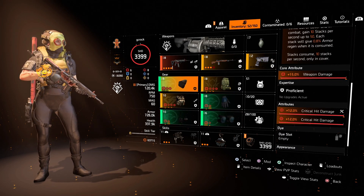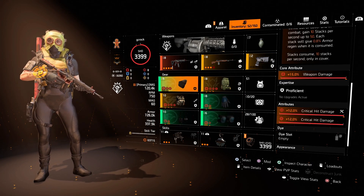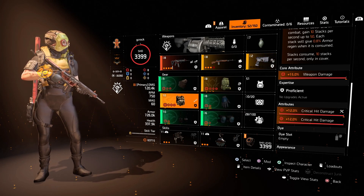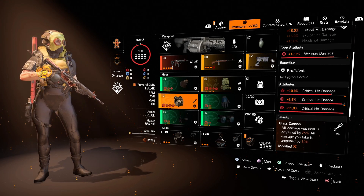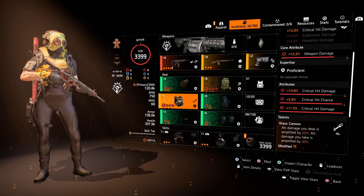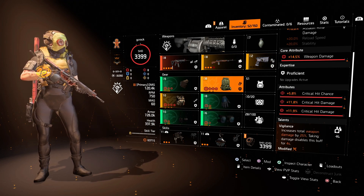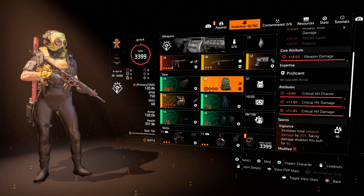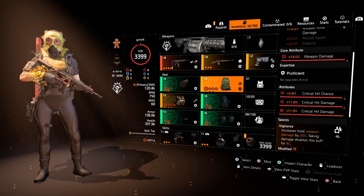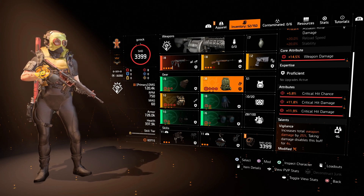The four pieces of Umbra Initiative are mask, gloves, knee pads, and holster — every single one rolled to crit damage. I've also got crit damage mods on the build. The other two pieces: a Grupo chest piece with Glass Cannon — crit hit damage roll, crit hit chance roll, another crit hit damage roll, plus Glass Cannon for the amplified 25% damage — and a Fenris backpack with crit hit chance, crit hit damage, a crit hit damage mod, and Vigilance to increase total weapon damage by 25% when not taking damage. I had a lot of fun testing this on the Dark Hours raid in stream recently.